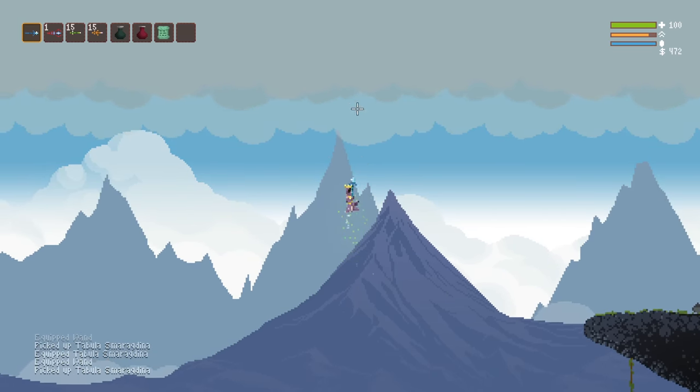But always remember: as you explore, make sure you're always aware of where that exit portal is and make sure you always have a clear path to it. Because if you get into trouble — and you will — and you get critically injured, there is still a chance that you can survive and save your run. Having a fast and clear path back to safety is pretty important and has saved many a run.